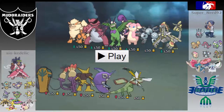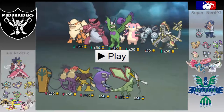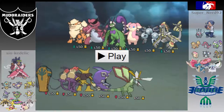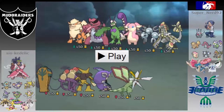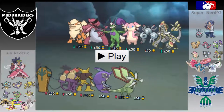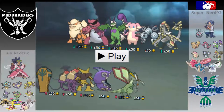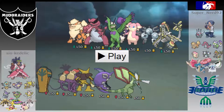Finally, I have two scarfers — Scarf Flygon and Scarf Kartana. Scarf Flygon has Rock Slide, Dragon Claw, Earthquake, and U-Turn with enough speed to outspeed everything I'd need. Scarf Kartana has Smart Strike, Sacred Sword, Leaf Blade, and Psycho Cut, because that hits pretty much everything but Arcanine pretty hard.